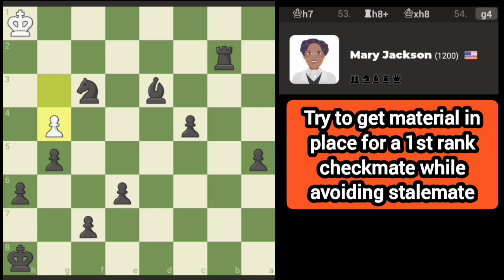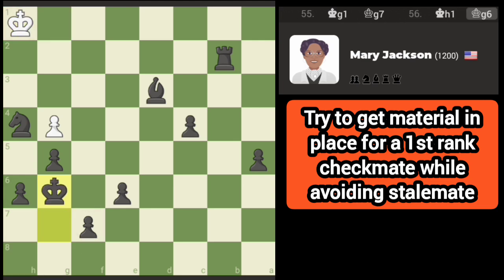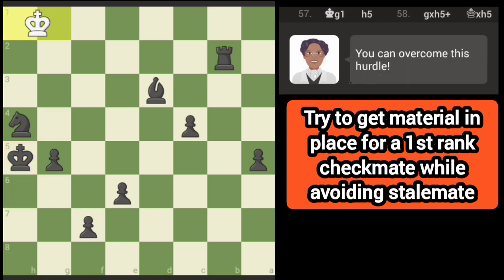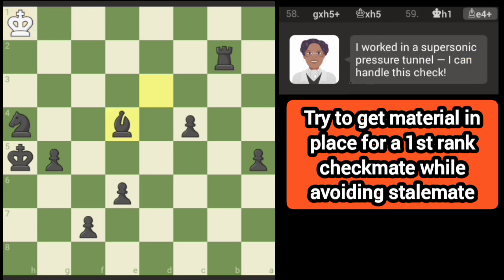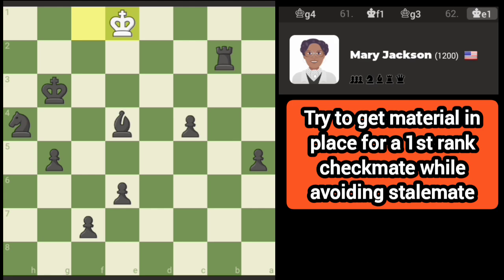This is interesting right here — there is a stalemate if I don't move this knight. Yeah, there's a stalemate there. Let me go forward. We'll convert here. Yeah, there was a stalemate there. Let's see — okay, let's get in position. Barely avoiding the stalemate there. Let's try this.